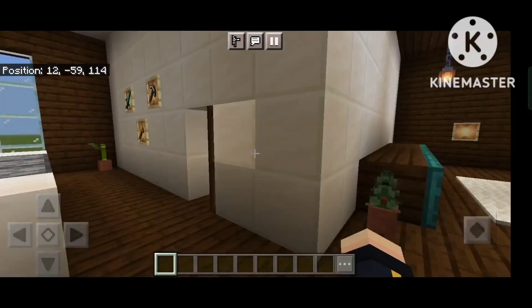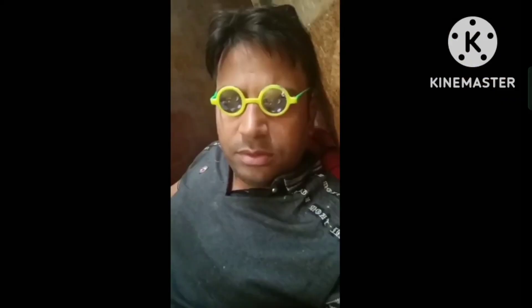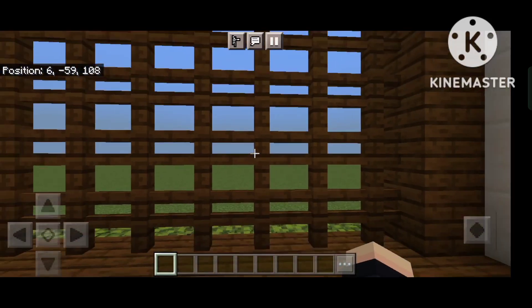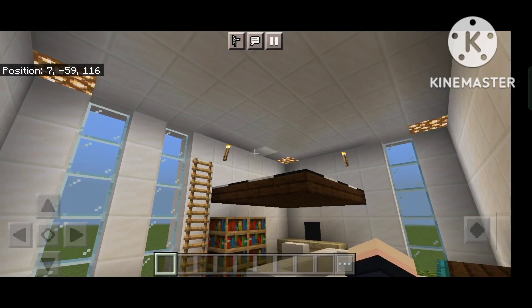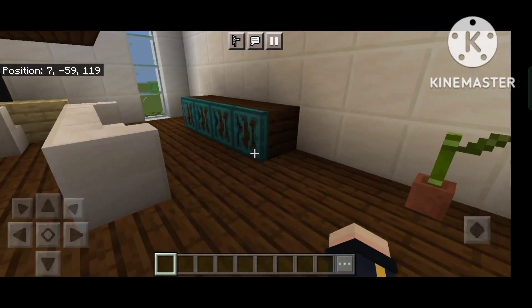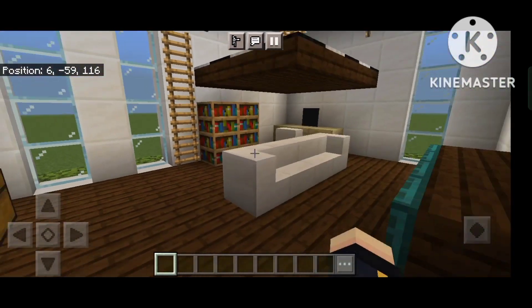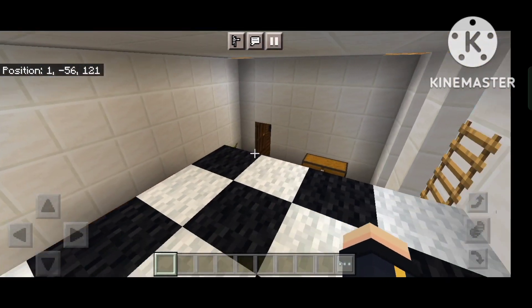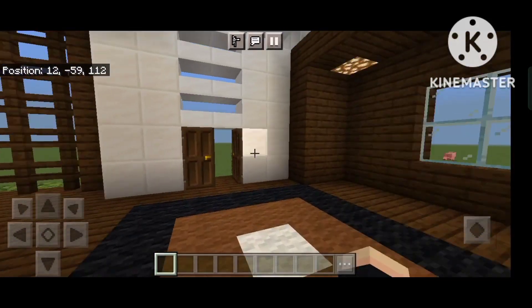I'm looking at a kitchen. Here is a chill wheel, here is a clock. So this is our bedroom TV, there is a computer — you can see this. This house has been made. Let's go, here we can see.